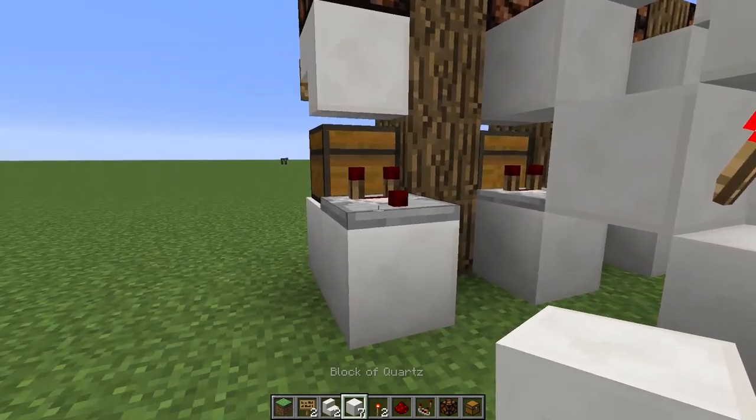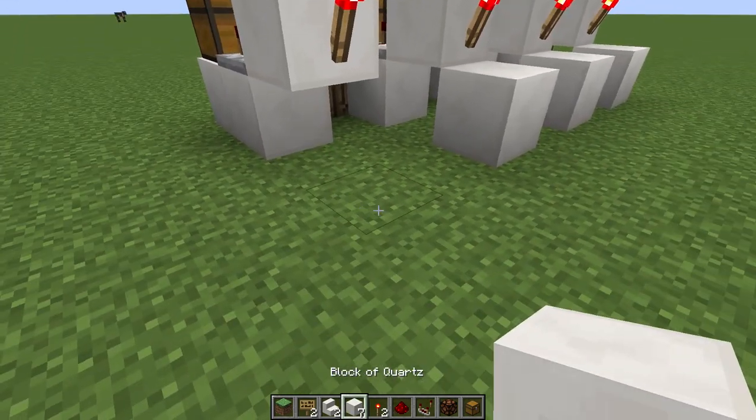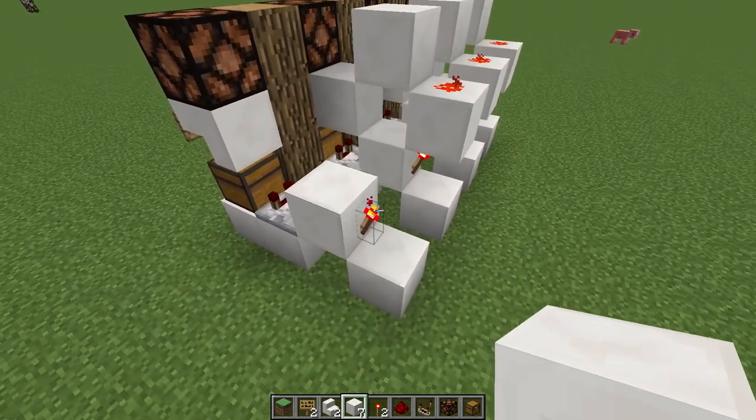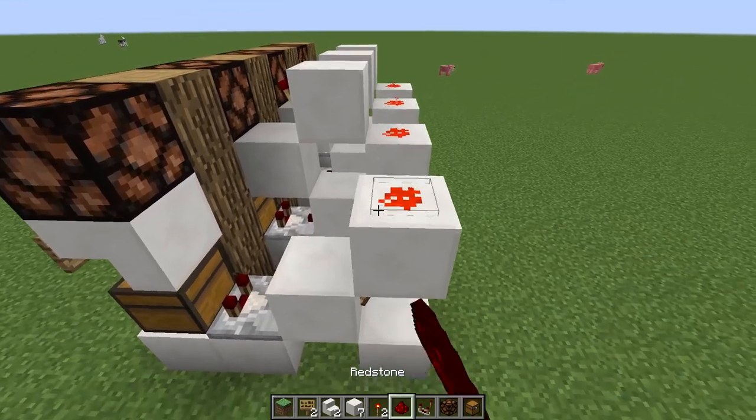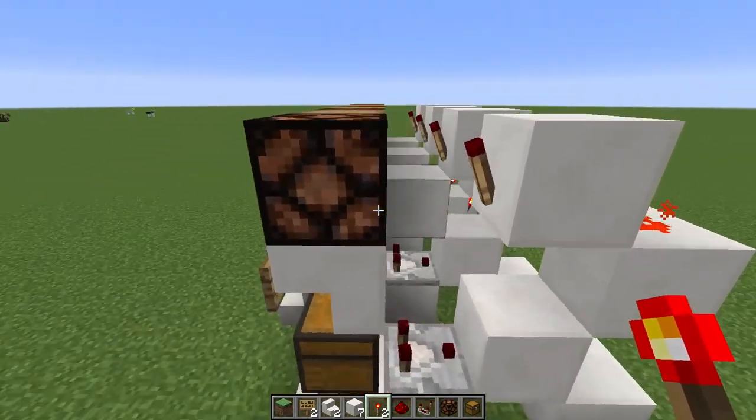From the chest, working your way back, place a comparator coming off the chest onto a block, with a torch off the other side. The block above that, then some dust, then another block heading back towards the chest with a redstone torch pointing towards the redstone lamp.